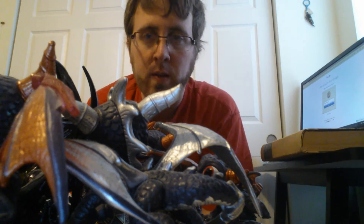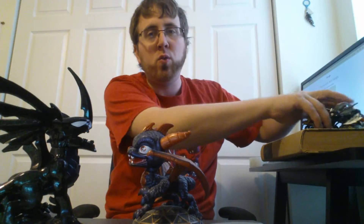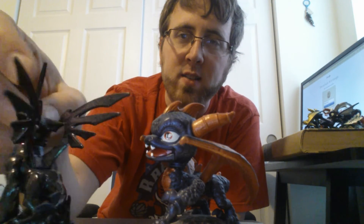Poor Blackout. But in the end, I give the edge to Spyro because he can fly. He just flies around and waits, and when Blackout's not paying attention — BAM! It almost looks like he has singed wings already, doesn't it?